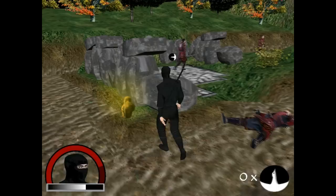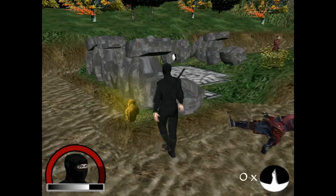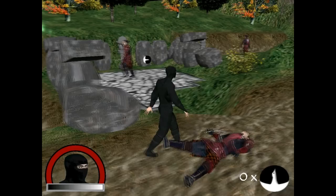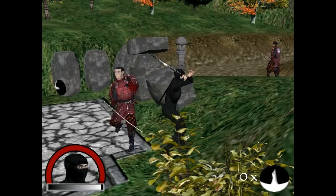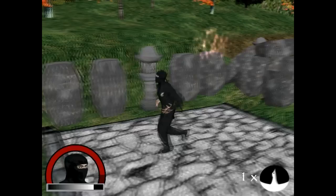You can see the enemies that I programmed there wandering around. Basically they use A-star search to find where they want to go, and they have guard points, as it were, that are set. So they'll wander between those guard points, and if the player is within a certain range, then they'll go after the player instead.